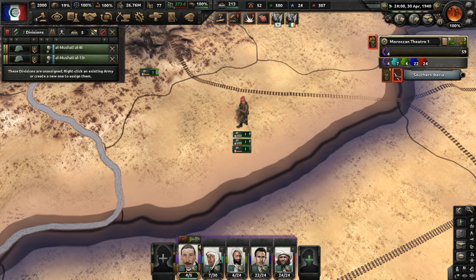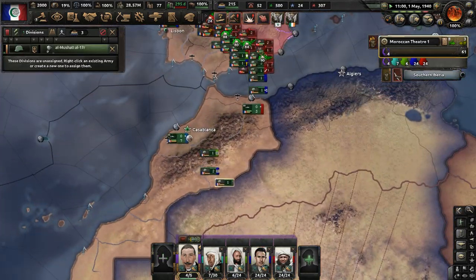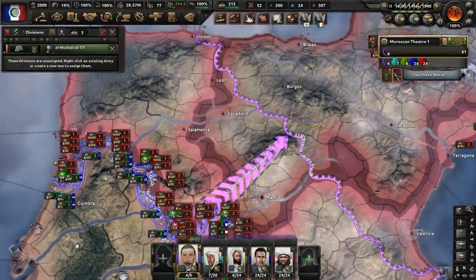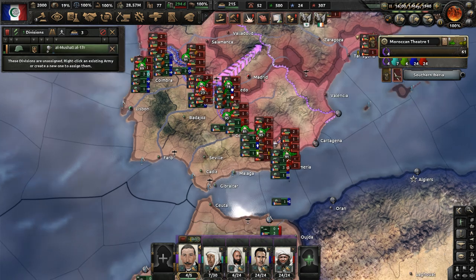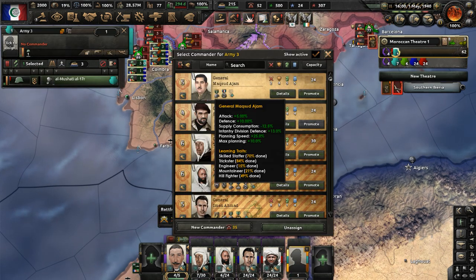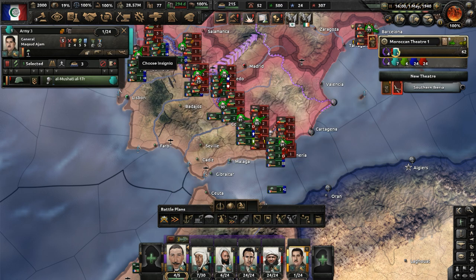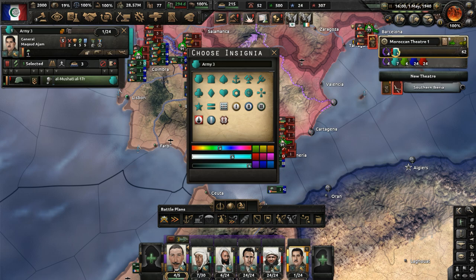Let's send this division up here. We need a fifth army to be established in Hispania. Let's get these troops together and give them a commander — General Masud Ajam. He could maybe be used for garrison duty, but let's think about this.